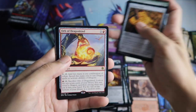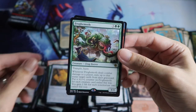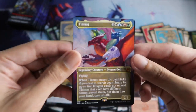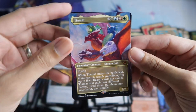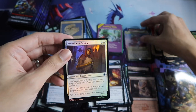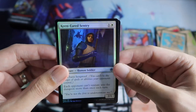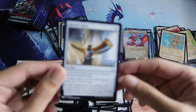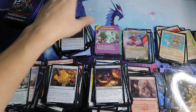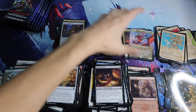Blue Dragon. And Orb of Dragonkind for the rare. Froghemoth rare. And the mythic Borderless Tiamat — yes! Nice, nice box! We got the Tiamat and the Tiamat borderless — wow! Then followed by a Keen-Eyed Sentry foil. And for the list is Herald's Horn. So I think this is a good box now with two Tiamat.